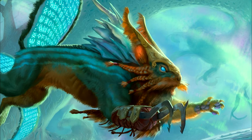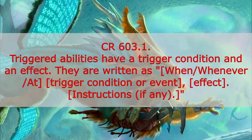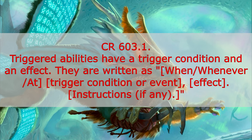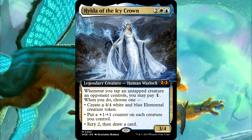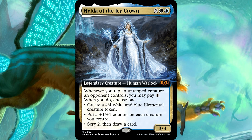Now we know from the comprehensive rules section 603.1 that a triggered ability is always something that begins with "when," "whenever," or "at." But when we read Hilda's ability, we can see that she has both "whenever" and later in her ability "when."